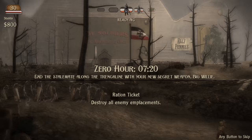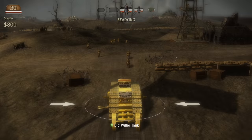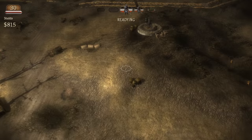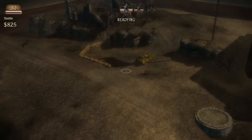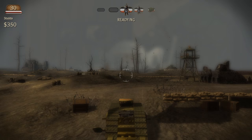Alright — zero hour, seven twenty in the morning, stalemate along the trench line with our new secret weapon Big Willy. So am I attacking right now? I guess we're not attacking. I don't know — hold on. Let's see what we're doing. Do we have a toy box back here? Okay, yeah, so I guess what we're doing is playing defense and offense in the same game, which is pretty cool. Let's take Big Willy out for a little bit.